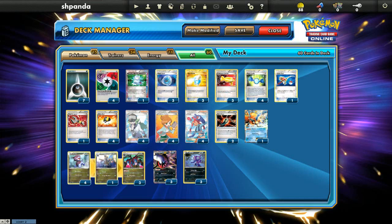In the Darkrai Hydreigon mirror, you could have issues, but you have Tool Scrapper and Sableye, so maybe you can pull something out. Unfortunately they also have Tools and Sableye, so you could end up in a war there. I think Darkrai Garbodor would have the advantage in that matchup. Anyway, those are the big three matchups you really need to go through — so let's just get into a game.